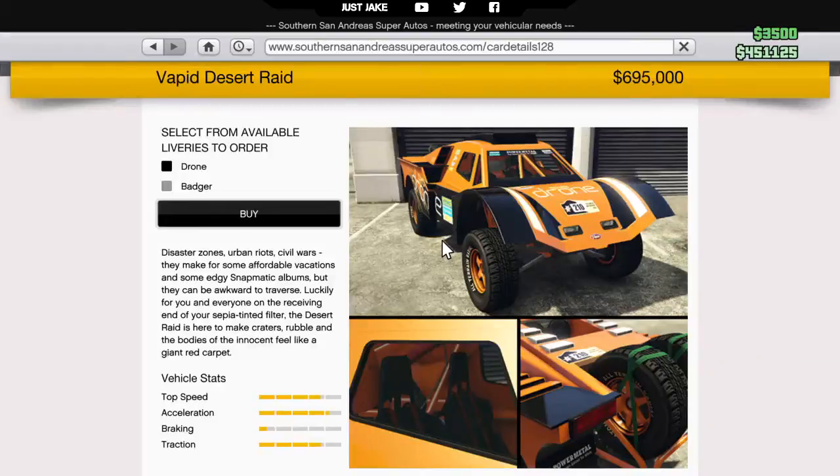So here it is, ladies and gentlemen — what a beautiful machine. This is in the off-road category and it's going to cost you six hundred and ninety-five thousand dollars to purchase from the Southern San Andreas website.